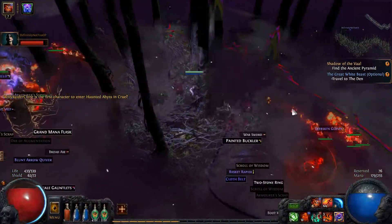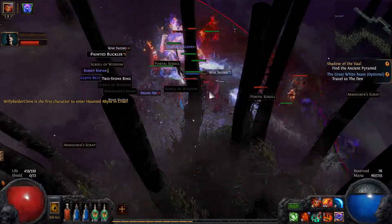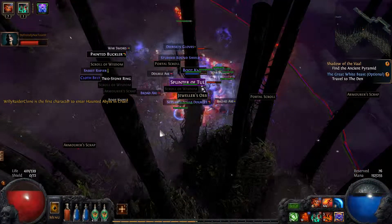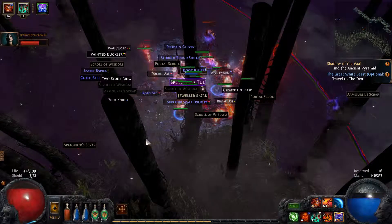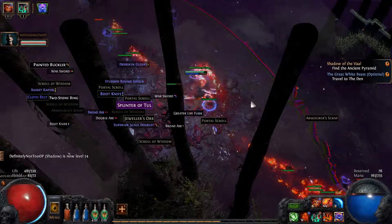Beware the devourer! I just flipped a whetstone — I mean, I don't care. It's 4 wisdom scrolls and a whetstone. I definitely need to go to the vendor. I flipped a 1x1 item.